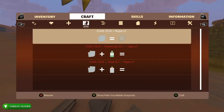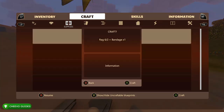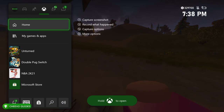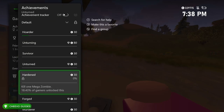I also spawned a bunch of cloth to get the crafting achievement. With cloth you can use two pieces to craft a rag, so if you have 200 cloth you can craft 100 rags, which unlocks the achievement for crafting 100 items. So that's four achievements I unlocked quickly after discovering you can use cheats and admin commands in Unturned.